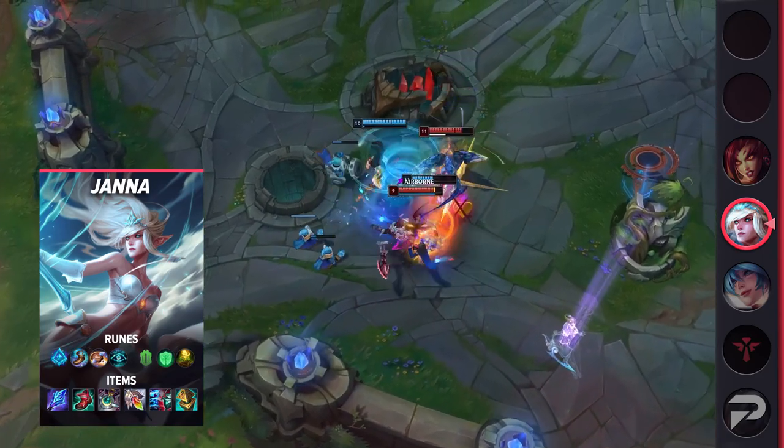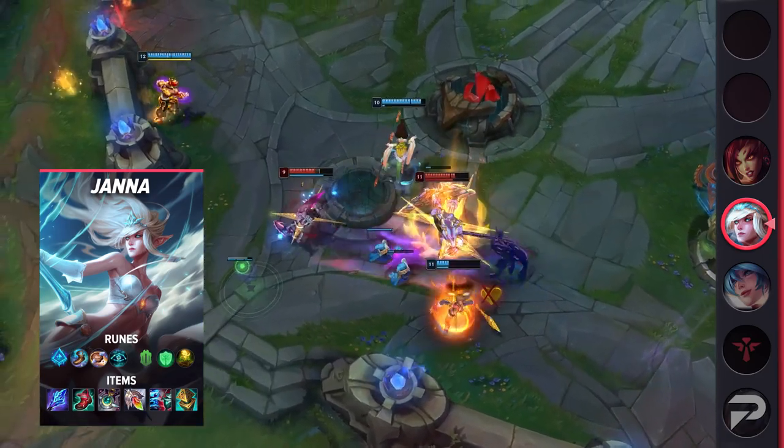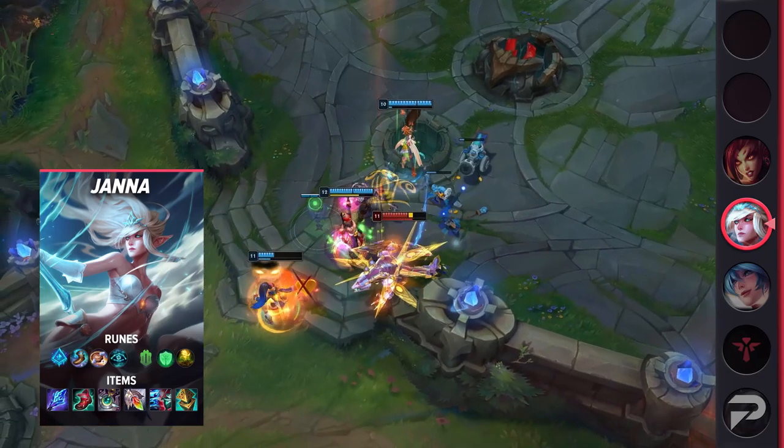Help your jungler secure Scuttlecrab, gank mid, or if you're really feisty, you can even pay a very unexpected visit to top lane.